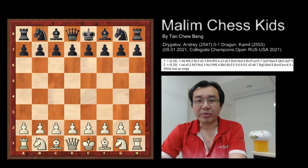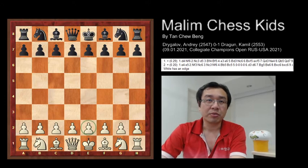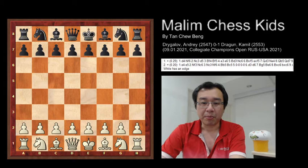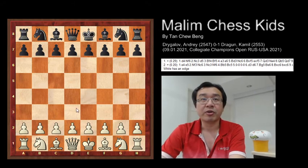Hello everyone, welcome to Myling Chess Kids. Today I will show you the game played by Andrew and Camille. This beautiful game completes in only 17 moves with a very amazing pawn attack and move, and features a pawn sacrifice at the H-file. Let's see how the game played.